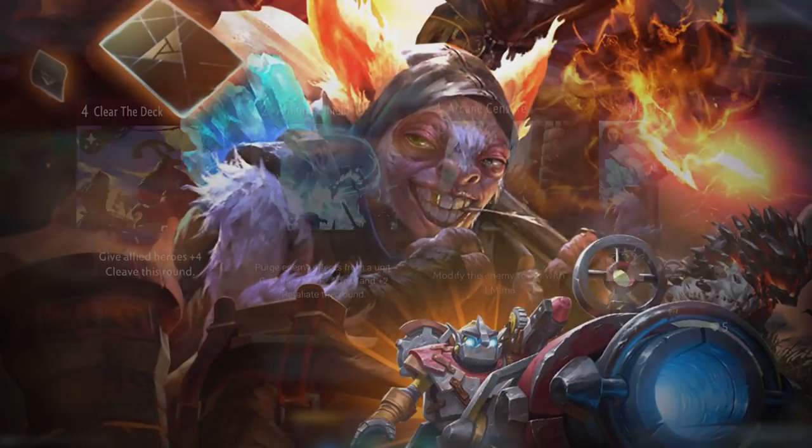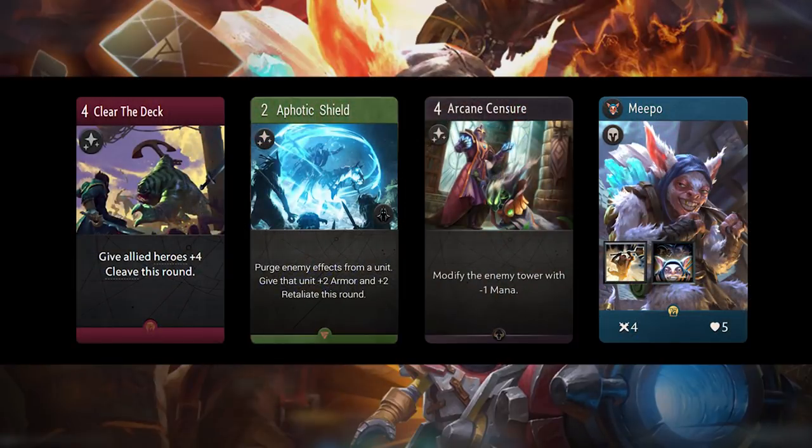You may have already noticed that cards are color-coded into four distinct suits. Heroes and spells will be one of four colors: red, green, black, and blue. Similar to Magic, each one comes with their own traits and interactions.